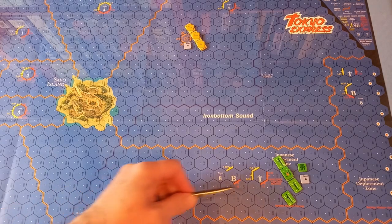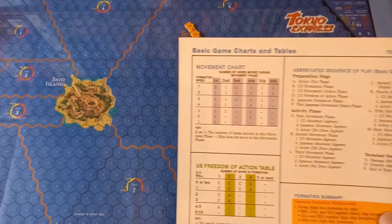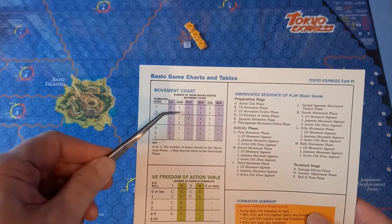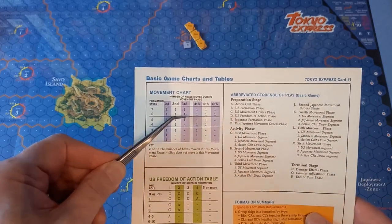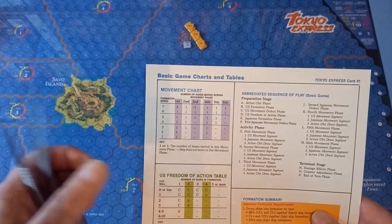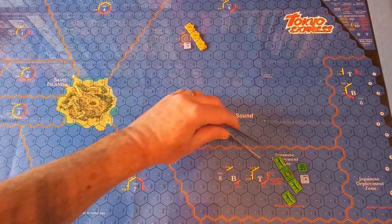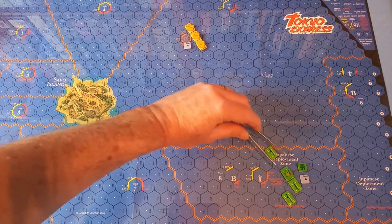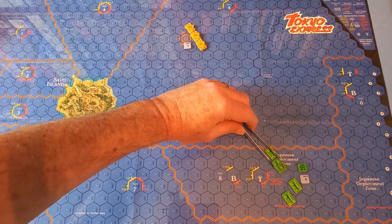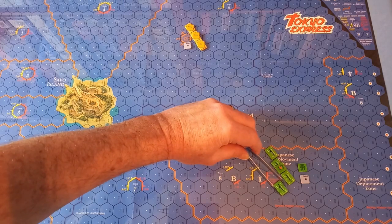For the Americans, you can see their speed is 6. On here we have a movement chart — here's our formation speed of 6, and here are the 6 movement phases. For the first one, they're moving one hex. Let's do that — we'll just move them up. They're moving ahead, if you remember from last time.